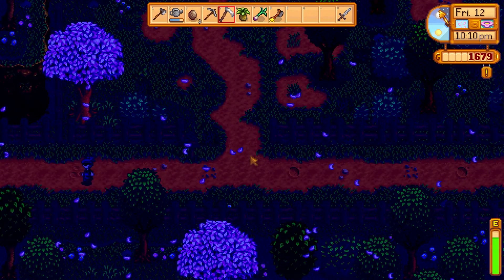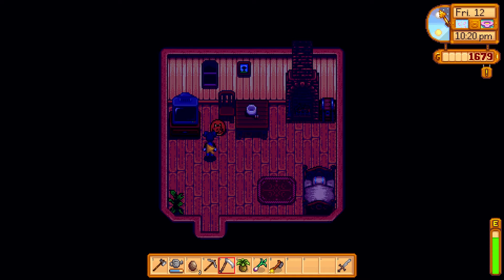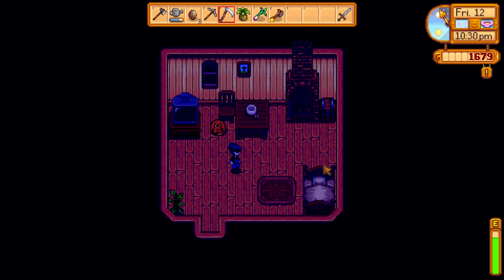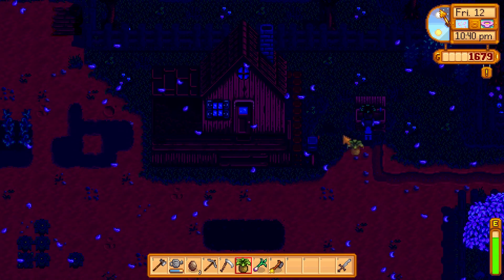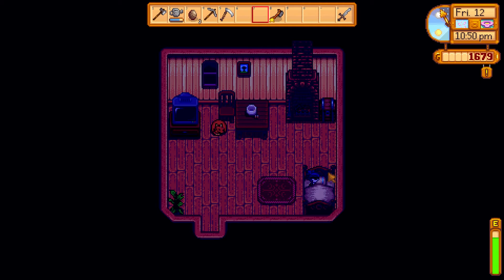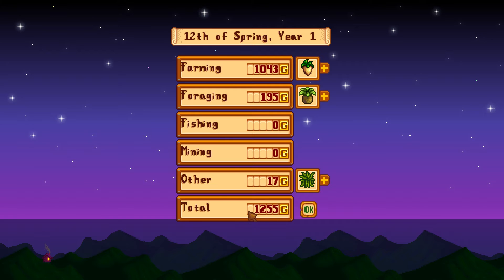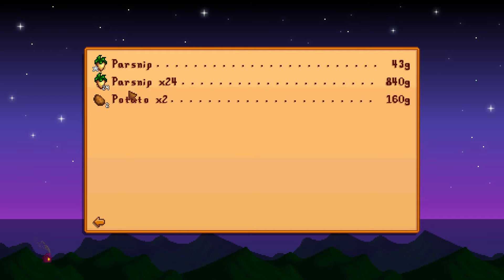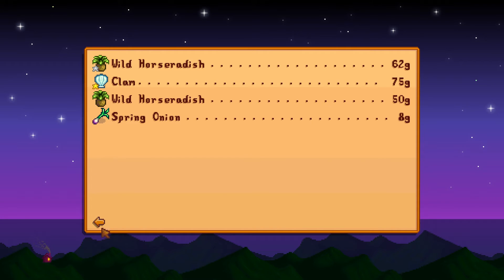We head home for the night. Tomorrow we'll do our geodes, see Robin to return her axe, and hopefully find that leek. Colin went inside — he's all covered up, playing with a cat ball. We put the spring onion and other items in the bin to sell and earn 1,255 gold. That's great — we're making proper progress now.